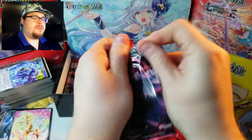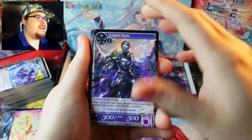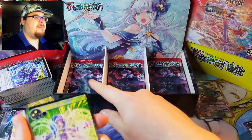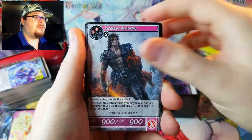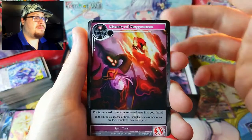I heard a rumor floating around on all the Force of Will discussion boards that your J-rulers or your good pulls are always going to be on the left-hand side of the box, about three to four or five packs down — that's where they say all your luck comes into play. So I'm going to start testing that theory and see if it's correct.